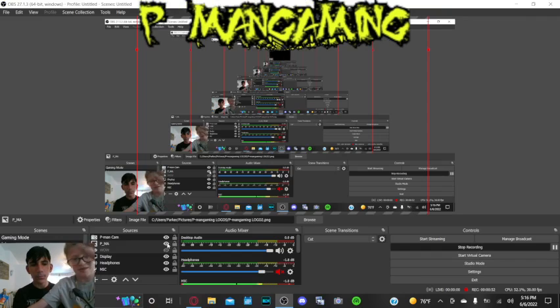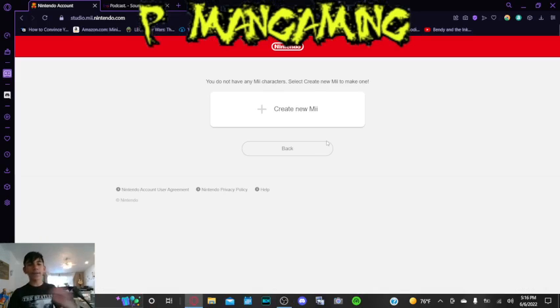Hey, P-Man — Control-Shift... Control-Shift-F. Also, pull this away. Yeah. Control-Shift-F. No, F-F-F shows — oh, there you go, okay.